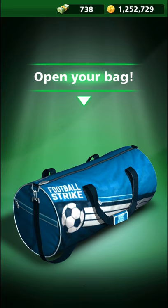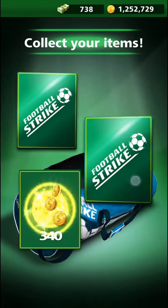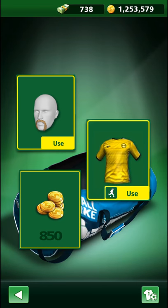I'll do the blue bag first — let's see what's in here. Sometimes you get some VIP premium, just a bit of money. A yellow shirt and a funky beard.